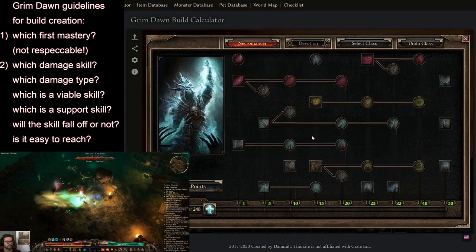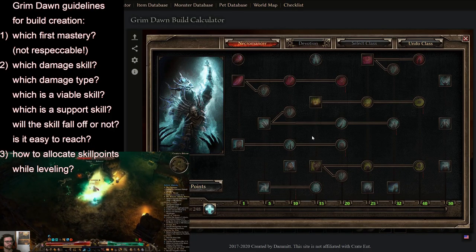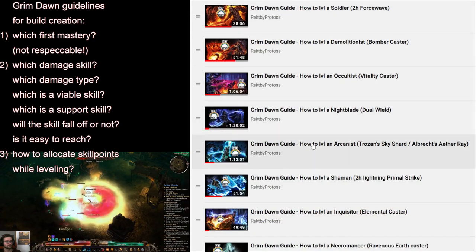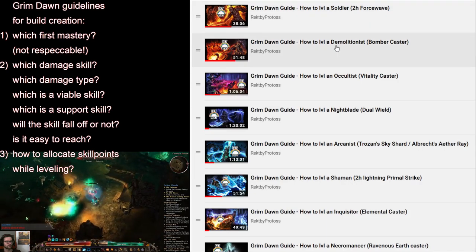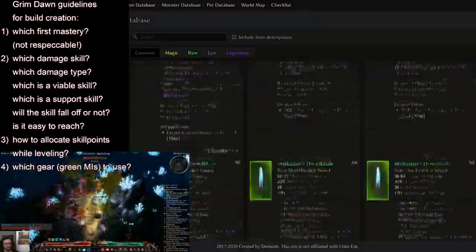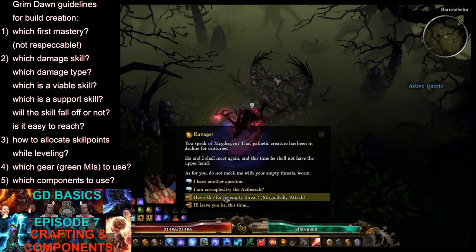Once you've decided on your main damage ability and mastery, the next question is how do I level this up? How do I allocate my skill points each level? If you want in-depth answers for each mastery, check out my mastery leveling series, where I cover most popular leveling specs. It may be that I didn't cover your chosen ability in those videos, so I'm going to talk about some generic guidelines on how to allocate skills while leveling, which green monster infrequents to use, components, and devotions.